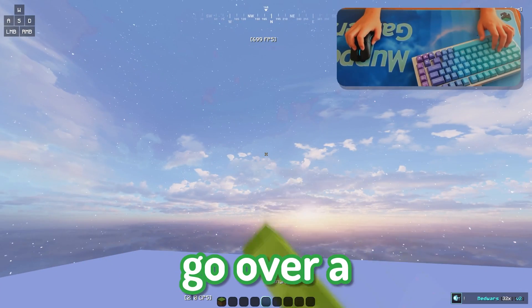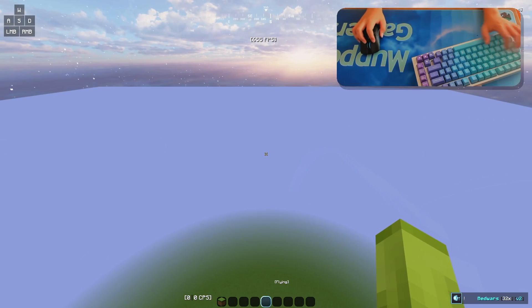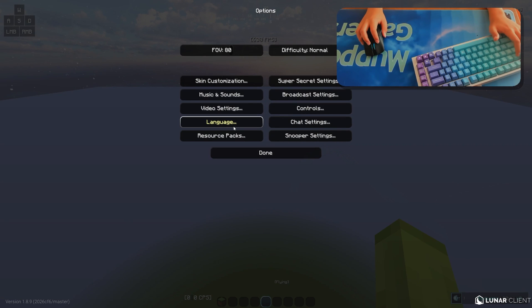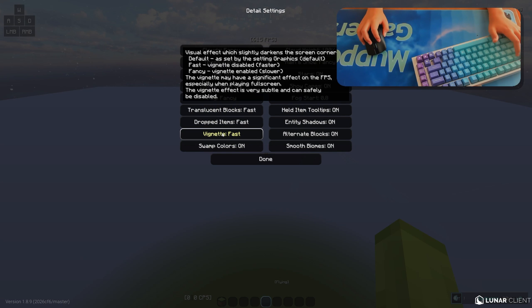I want to quickly go over a few settings that will help your performance and make your game look better. Go into your Minecraft settings, press options, then video settings, then details. Then you'll be greeted with this little menu.